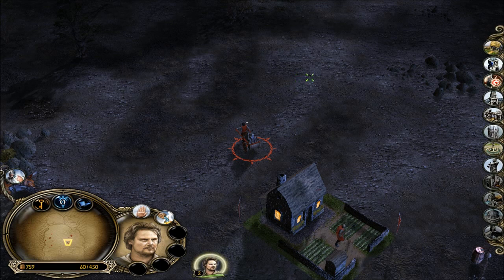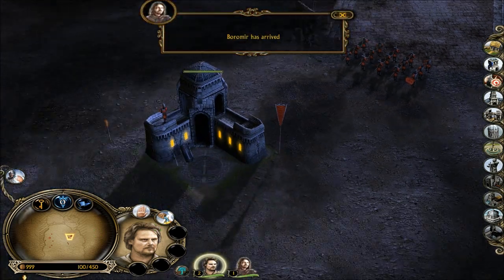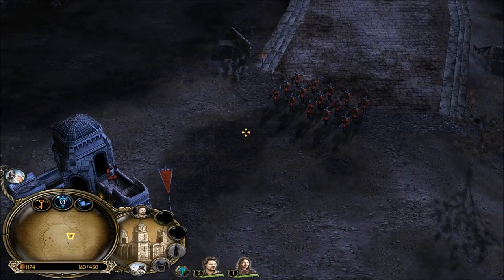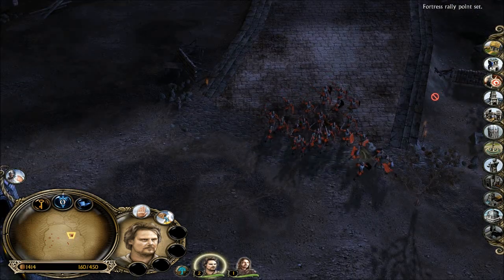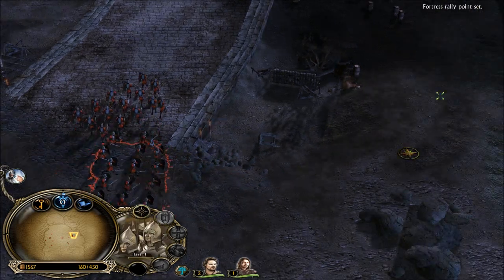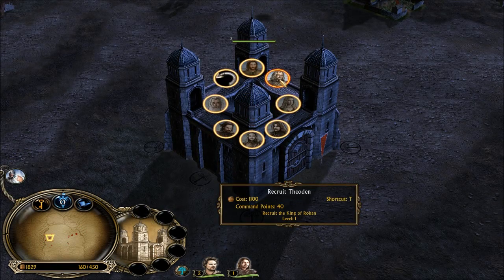Sorry, I got sidetracked talking to myself there. What should I get — Siege Works? Farm? I'm gonna say I should get another... Boromir's here! I'm gonna wait for Faramir since that's Boromir's brother. We'll make this a brothers-in-arms kind of thing.